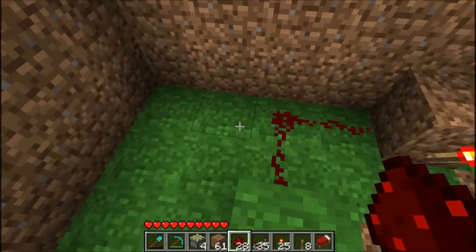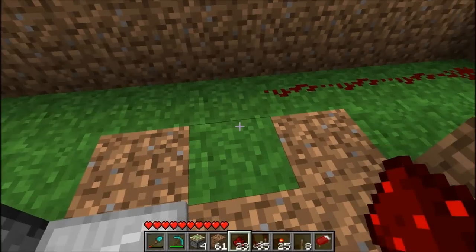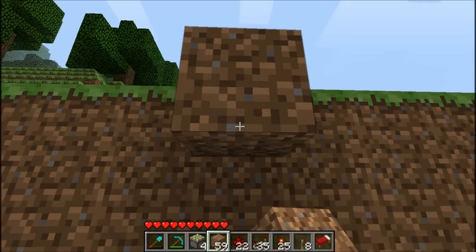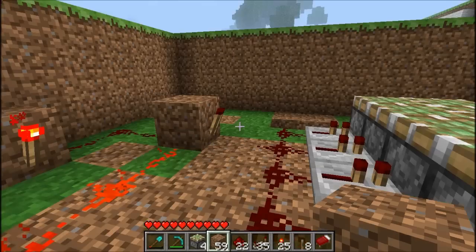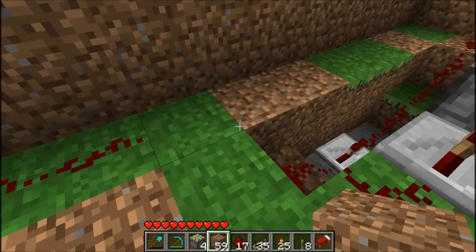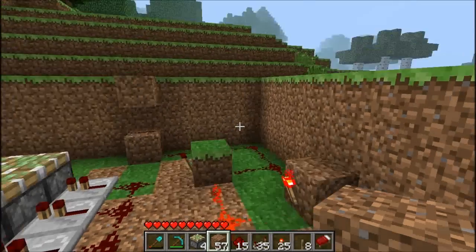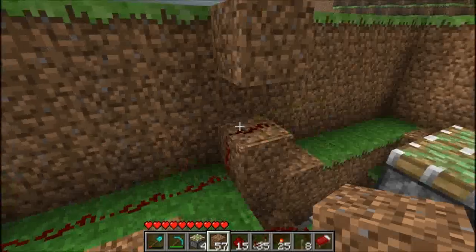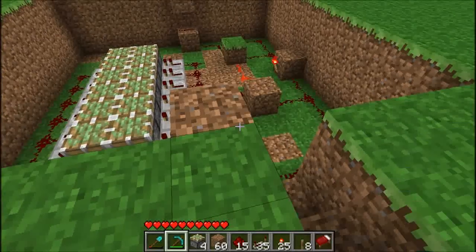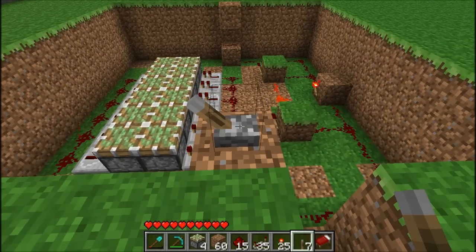Now we need to connect everything to a lever. We need to connect them in this way, and I'll place my lever on top of this block here. Place some redstone on top of this block and then a dirt block — it could be any material really, stones, cobblestones or whatever. Do the same on this side: place a dirt block, redstone on top and another dirt block on top. To make sure this whole thing is working we need to go up and test it. When using redstones you need to always make sure you are making the right move — always check what you're doing.